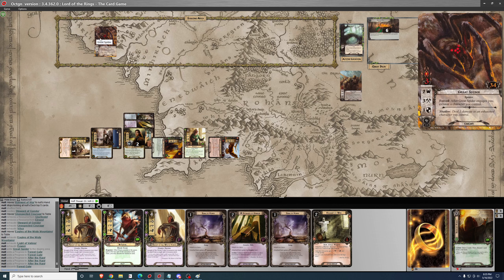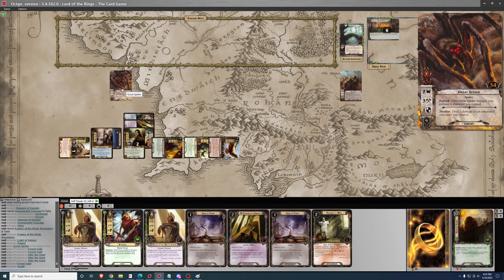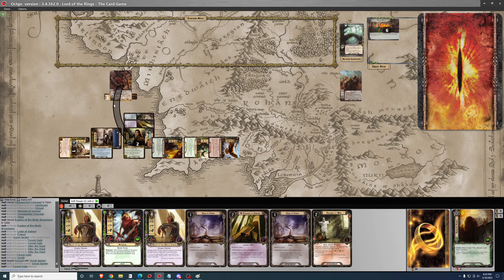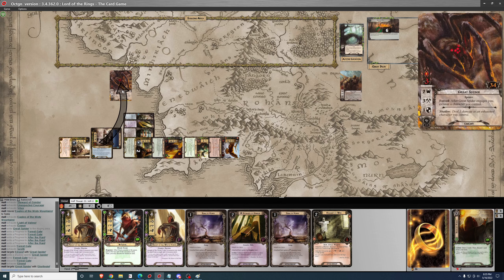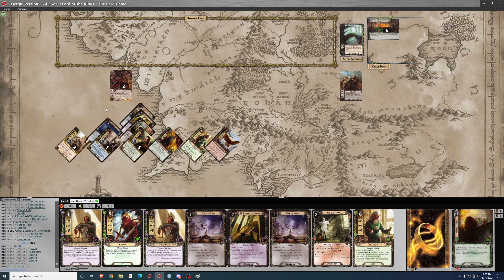I'll optionally engage the Great Spider. After it engages, I exhaust a character I control. We'll have Elrond take the attack for three — no damage. Then Glorfindel can deal two in return. On to the next round.